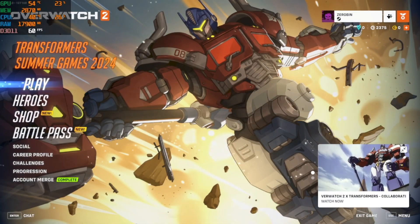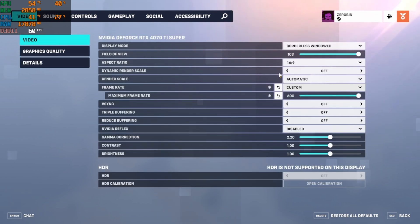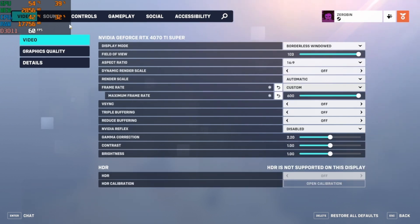Starting off with Overwatch, let me quickly show my settings. I left most things on default for video settings. I changed to borderless window, which I think actually runs a bit worse than full screen. Vsync is off. Graphics quality defaulted to ultra. The only thing I changed was the frame rate — I set it to custom and changed it to max, since you can't do unlimited frame rate.